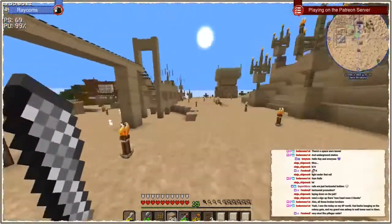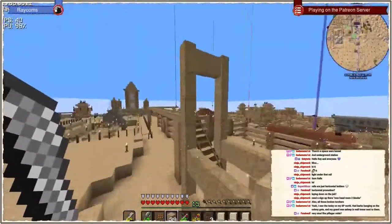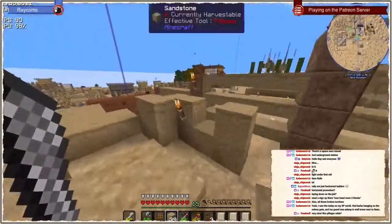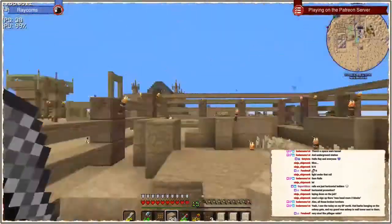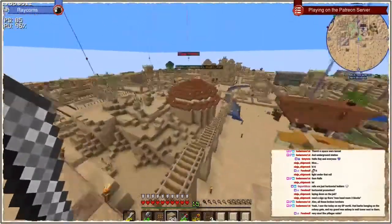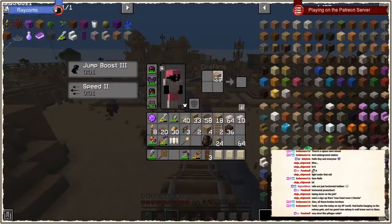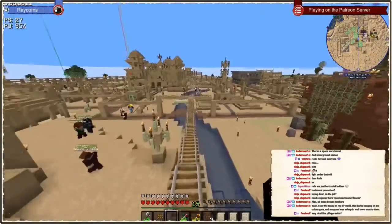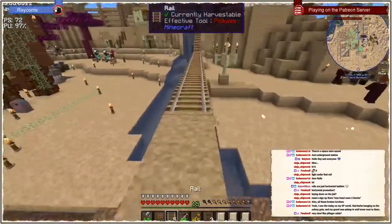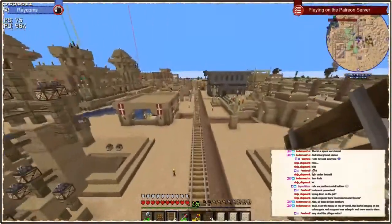I'm a bit worried about barbarians trying to break through here and then going up on the rail, but they shouldn't. They might, but they shouldn't - up on the rails they'd be easy targets for our rangers. The raid bar is going to be similar to the vanilla pillager raids. It's a vanilla raid bar and that's going to be pretty neat.